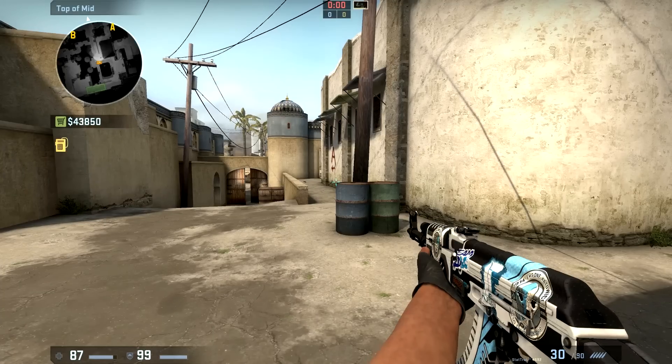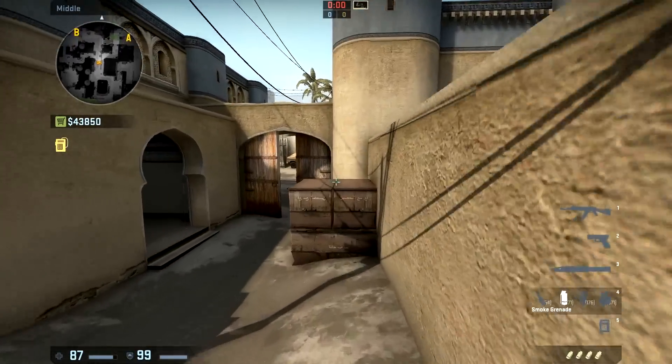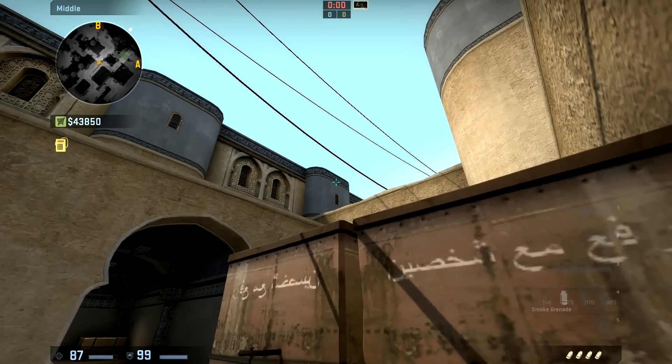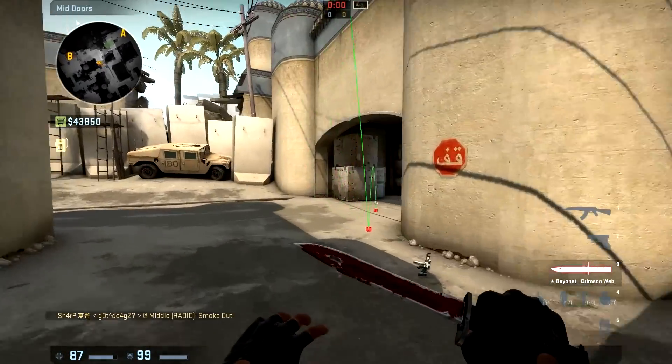Now let's talk about the mid-to-B smoke. The easiest way to smoke mid-to-B is like this: you go behind this box, simply aim for that, and throw it — smoke pops. Pretty simple. It always pops right in the middle.